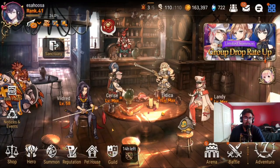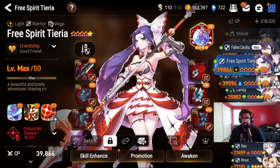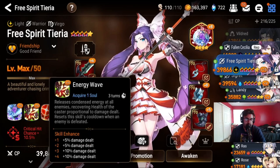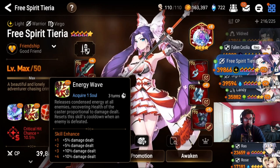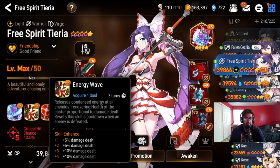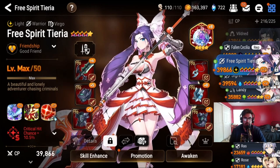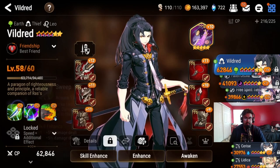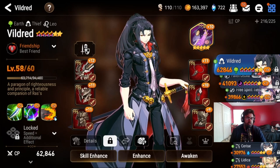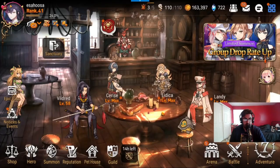Another big thing to focus on is having a good farmer unit. In the beginning you get a hero called Free Spirit Tieria in chapter two of the main story, and she's a very good farmer because she has an AOE attack dealing area-of-effect damage on multiple enemies. My current farming unit and first six-star is Vildred — he has a consistent AOE attack, extremely fast animation, and cleanses things very well. I use him on cleave teams and as a farmer.